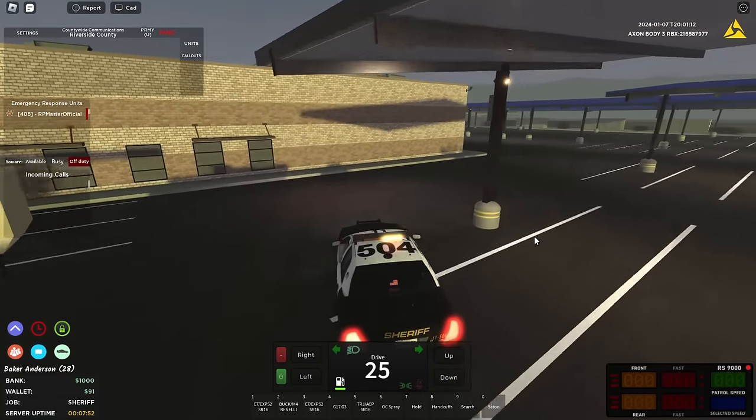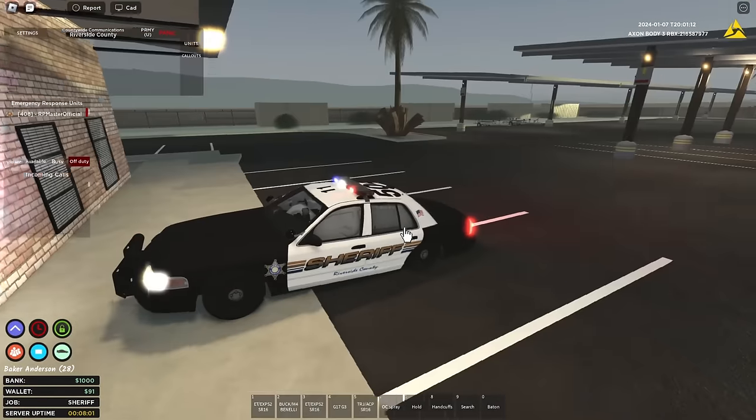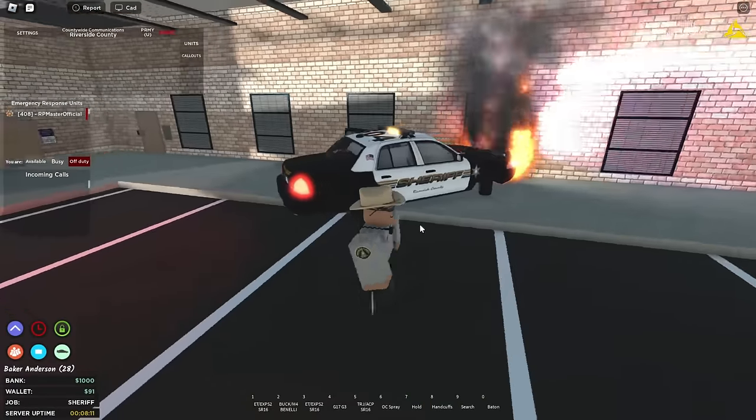Something I want to show you are the car crash physics. So let's say you drive into a wall at fast speed — you will see your car can actually break and different things happen to it. As you can see, it can turn on fire, it can get completely broken, etc. It's pretty interesting — you can even die from this.